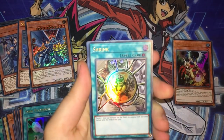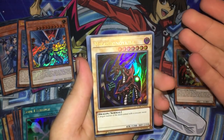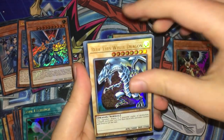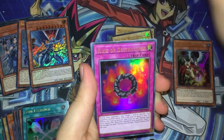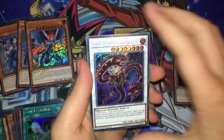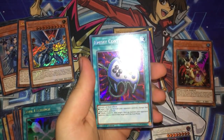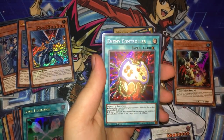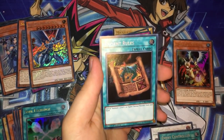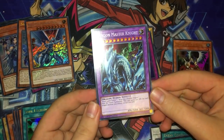Finally, moving on to the last mega pack. We have Shrink, Heavy Mech Support Platform, Mikazukinoyaiba — another vanilla — Blue-Eyes White Dragon with the worst tablet artwork, Crush Card Virus, and Ring of Destruction as the last ultra rare — a very classic Kaiba card. For secrets we got Beelze, which is a very nice secret to pull, Enemy Controller — another secret I really wanted, it looks really cool — Ancient Rules, and Dragon Master Knight, a card I've always wanted to own and never have.